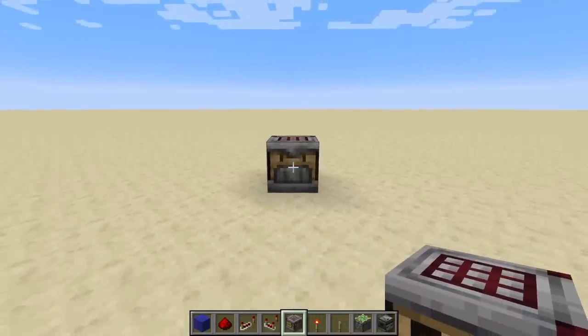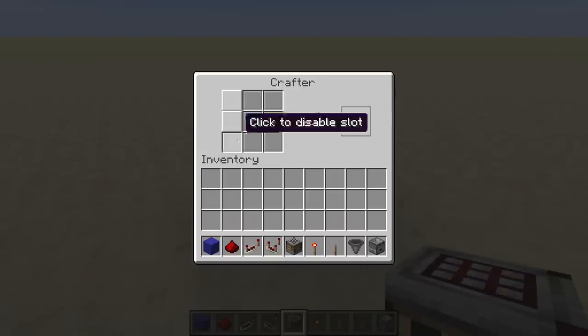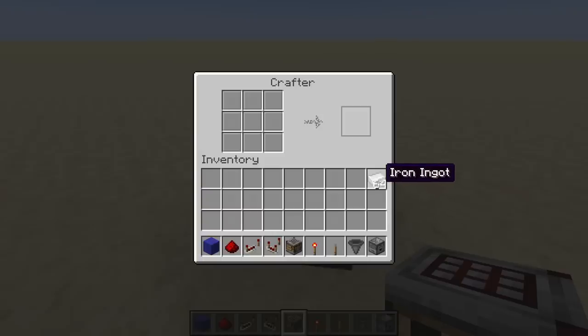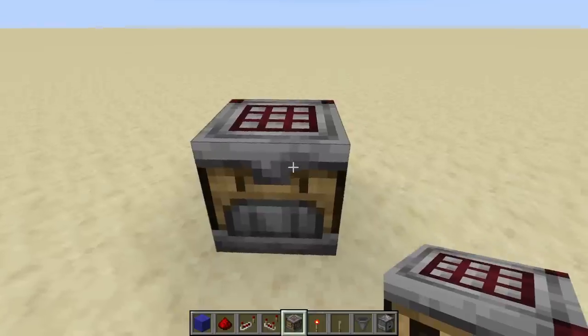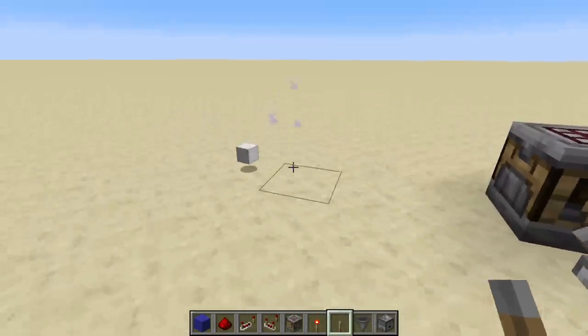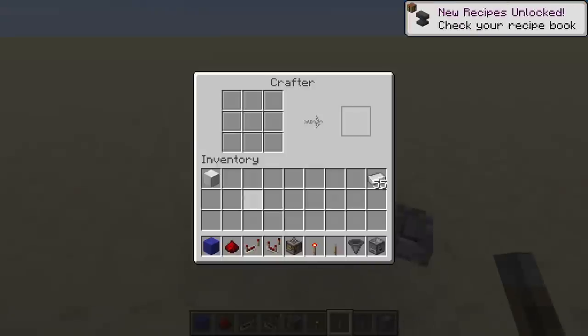So first of all, let's take a look at the interface. Click to disable slot — yep, this was in the video. Oh man, they make it so easy. All right, let's craft our first thing, maybe like an iron block. So you can't just take it out. I guess you need to hit it with a pulse — oh, and it shoots it out. It doesn't just drop out, it shoots it out. Let me try that one more time.